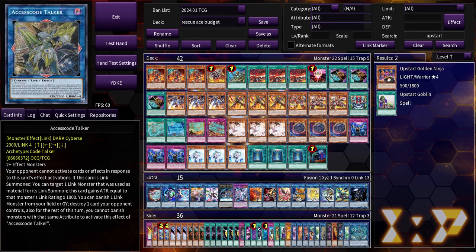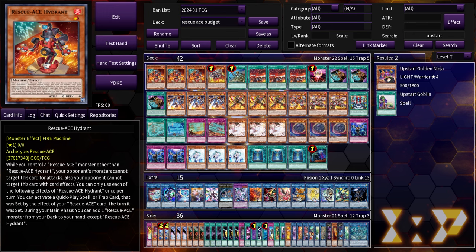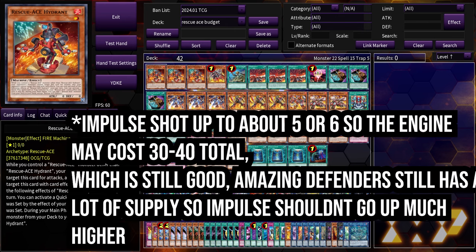Hey, what's going on guys, it's your boy Nistro here and welcome back to another video. This time we're covering Rescue Ace on a budget. It got revealed yesterday that the Rescue Ace core is getting reprinted in Maze of Millennia. Hydrants are going to probably be two or three bucks each, and Turbulence is probably going to be two or three bucks each, assuming things stay at pre-sale prices. The entire core of Rescue Ace is probably only going to cost you like 15 to 20 bucks.